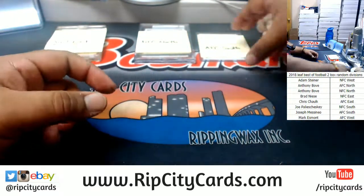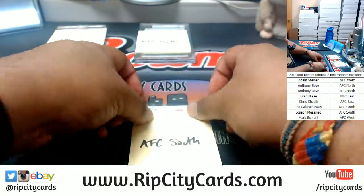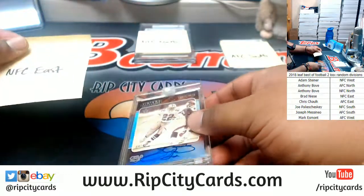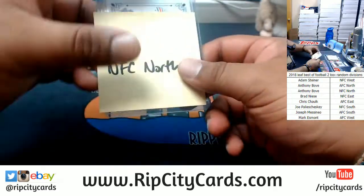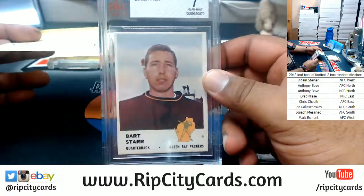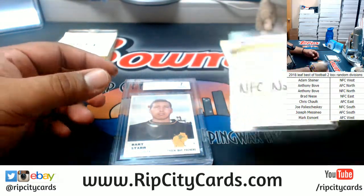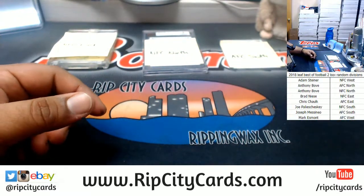Let's recap. AFC South is going to get the Kiki Kuti Best of Football original card. NFC East is going to get the 4 of 10 Emmitt Smith on-card autograph — pretty sweet. NFC North is going to get the Carrion Johnson Best of Football original card and the Bart Starr vintage card from 1961 Fleer. That's pretty freaking cool — I've never seen nothing like that. Very nice. And that's going to do it for the break — thank you everybody, we'll get it out to you.